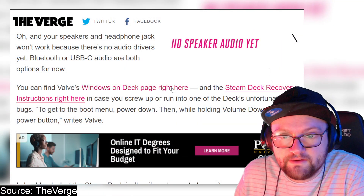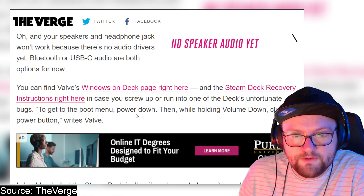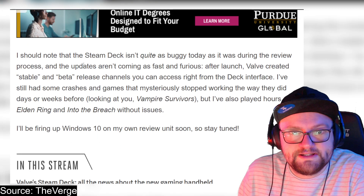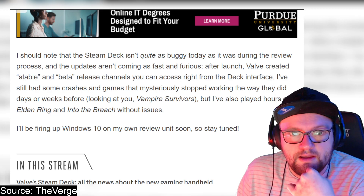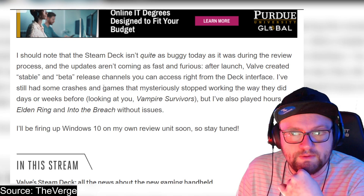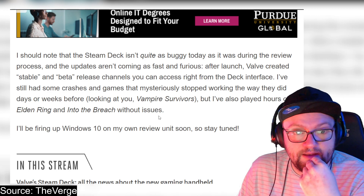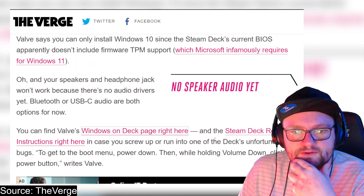You can find Valve's Windows on Steam Deck page and the Steam Deck recovery instructions in case you run into bugs. To get into the boot menu, power down and while holding volume down, click the power button. The Steam Deck isn't quite as buggy today as it was during the review process. Valve created stable and beta release channels accessible right from the deck interface. There have been some crashes — looking at you, Vampire Survivors — but hours of Elden Ring and Into the Breach have worked without issues.